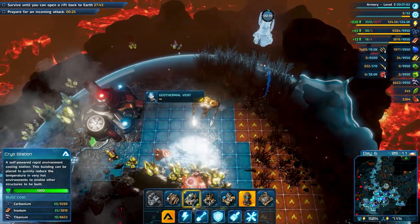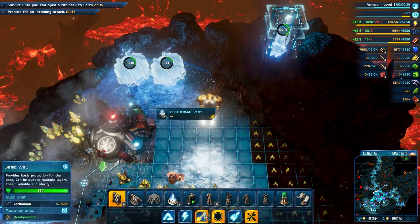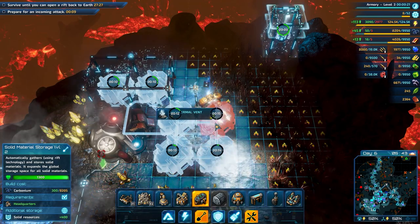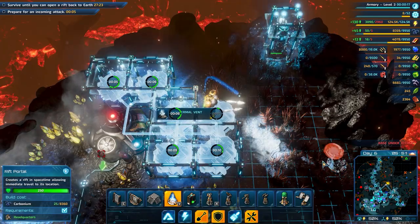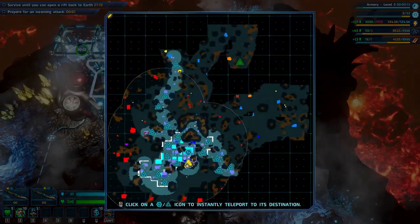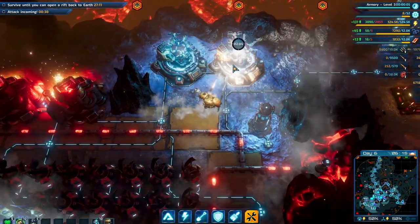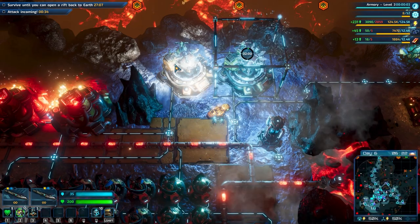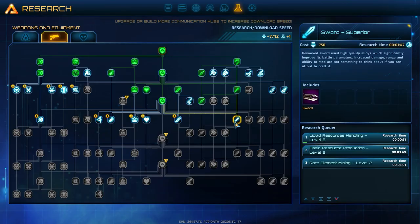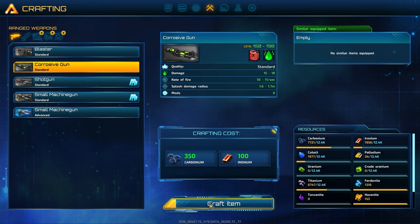We have 40 seconds until the next attack. Energy is looking good. Maybe we can build some more storage because we kind of run out of space — let's move that. We're not using this part of our base so we can place storage here. I'm detecting a large group of creatures heading towards our position. They are coming from the north — of course, because I wanted to build over there. Let's get the sword.